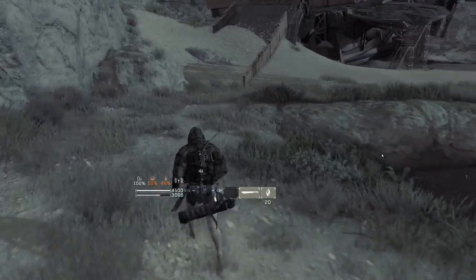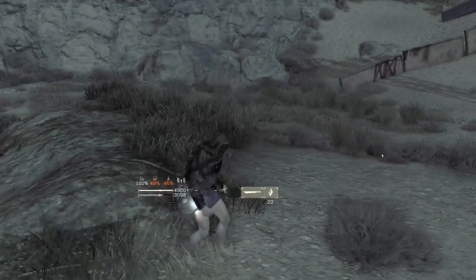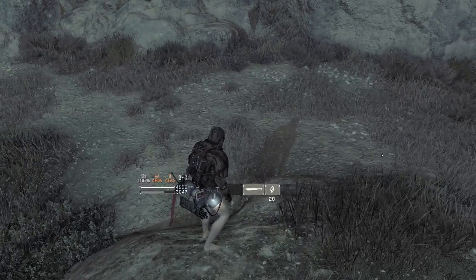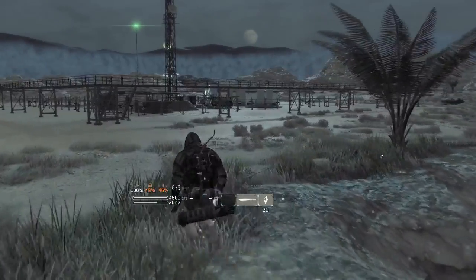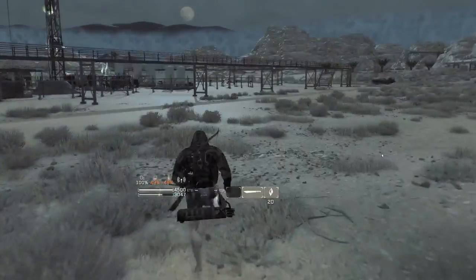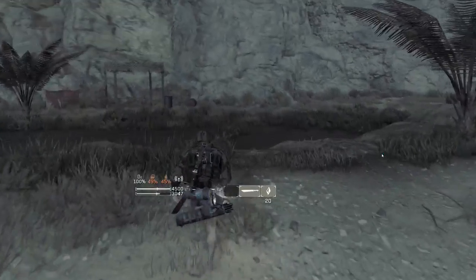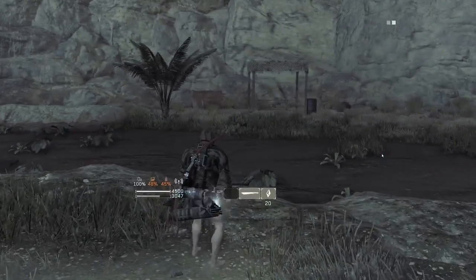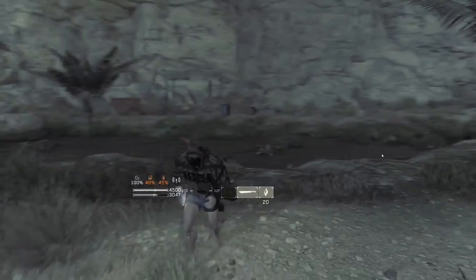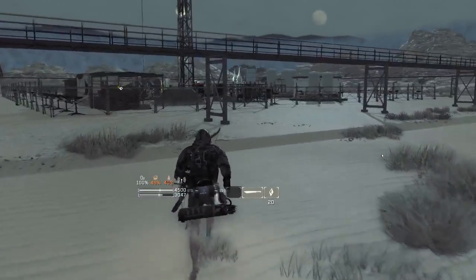The best way to farm the sheep — and currently this has not been patched — is to run over, sprint, punch, and hit your A button on a controller to teleport them back to the base. You'll get a little bit better resources that way. Then save your game, go to the title screen, load your game back up, and repeat. That'll give you an ongoing source of food that should really help if you're early in the game and struggling to find food. It has not been patched; it does seem like it's intended.